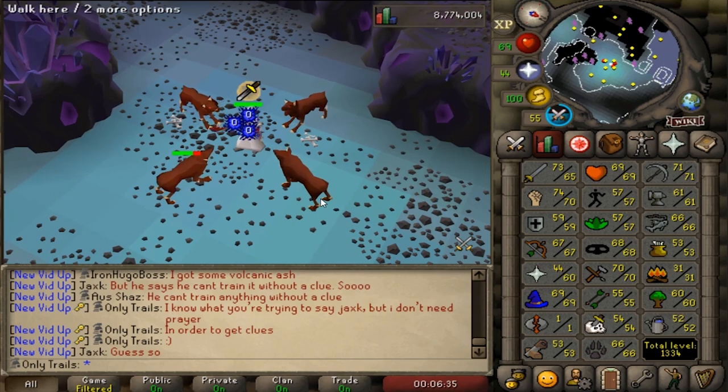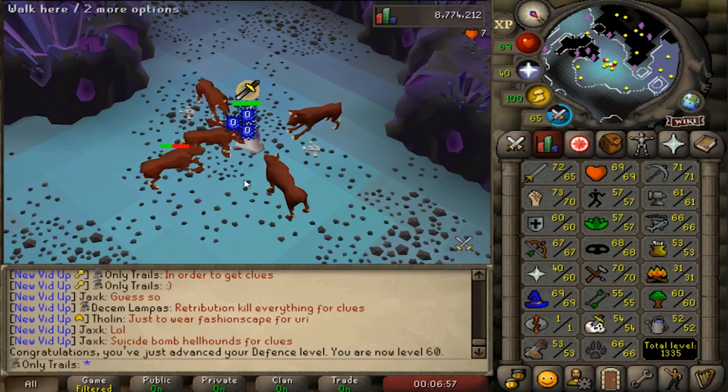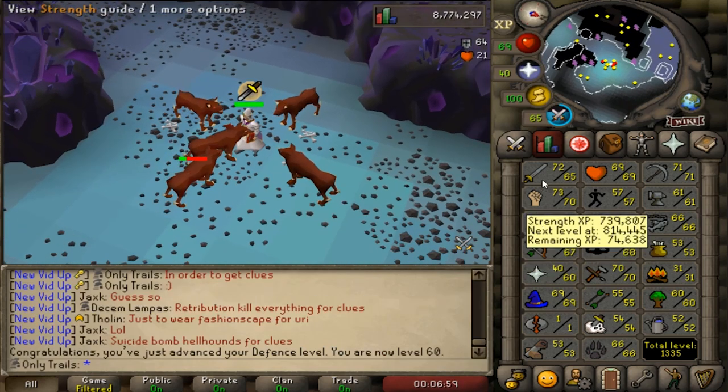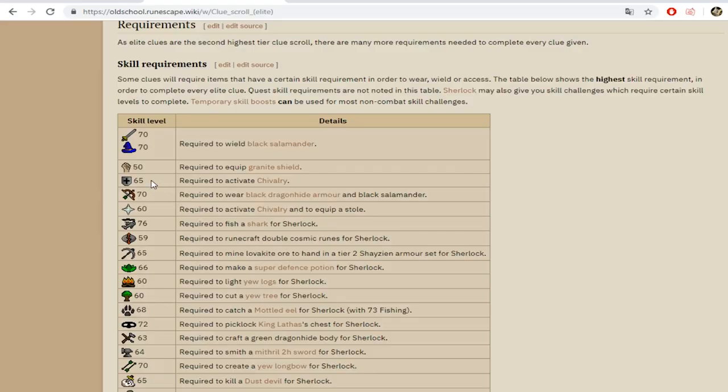I'm getting so excited for elite clues because it is getting closer and closer by the day. There it is - that is 60 defense! Now what I'm going to train - I have no idea actually. We'll need 65 defense for chivalry and 70 attack for a black salamander, so might as well keep training defense for a little bit.